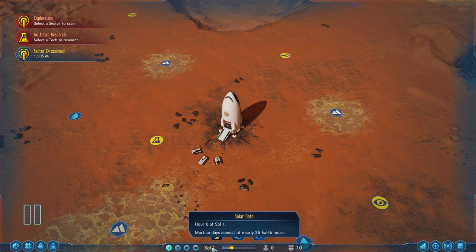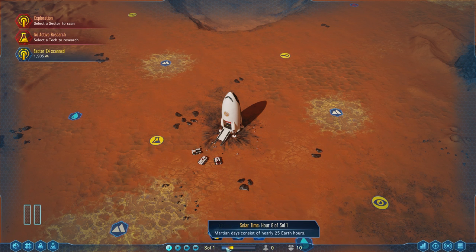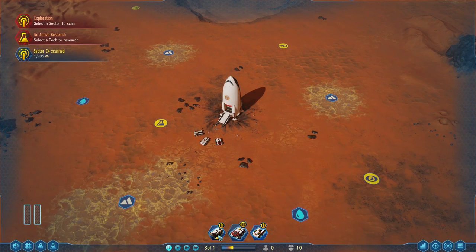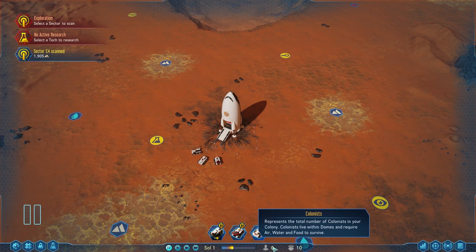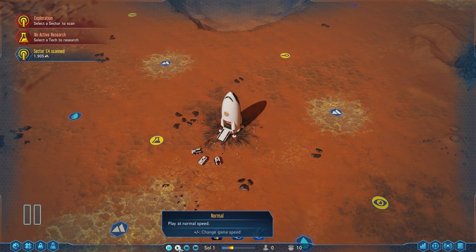Let's look at the user interface. Notice there is time passage down here. Time on Mars is calculated in sols — technically a Martian day — and there's a day/night cycle. The yellow bits are daytime and the blue bits are nighttime. One sol really feels like about a year in terms of colonist life events and rocket travel time between Mars and Earth. We can see we have zero colonists right now, and that's okay. We have 10 drones in total, and you've got your speed controls.